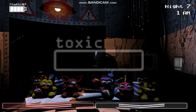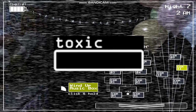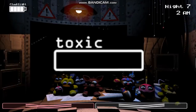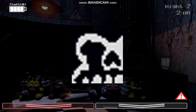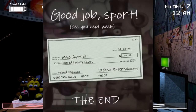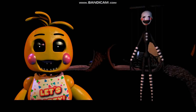Originally, Scott Cawthon planned to include a toxicity meter that would fill up if the player kept the Freddy mask equipped for too long, eventually causing a game over once completely filled. Although this mechanic was scrapped, the leftover texture for the meter can still be found in the files. One rather unusual leftover sprite depicts part of a human skull with upper teeth and something black streaming from the right eye — possibly tears or a crack in the skull. The MFA files label it as Mike, possibly as a reference to Mike Schmidt, the night guard from the first game. The next two unused sprites reveal that Toy Chica and the Puppet were originally planned to appear in the office.